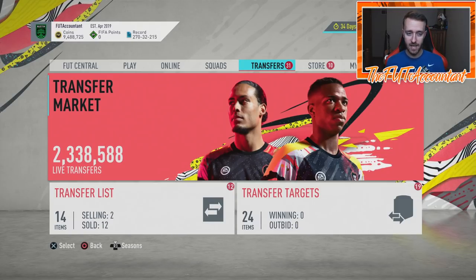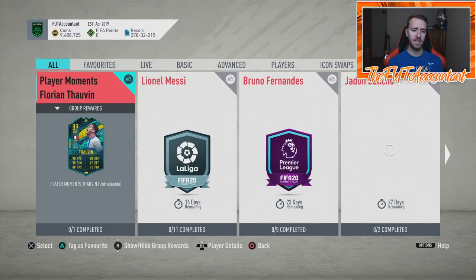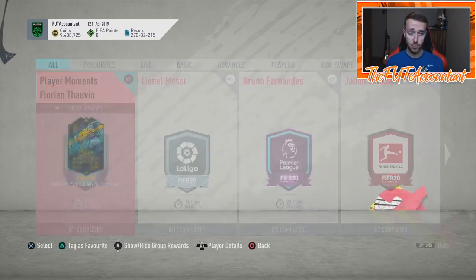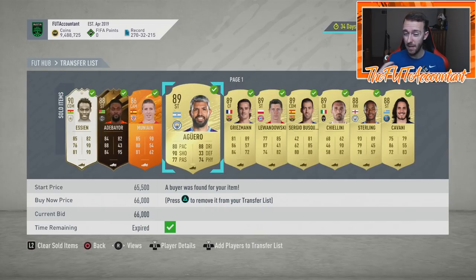EA missed a huge opportunity today to run the FUT Birthday promotion. There were a lot of people in tune with the game today — Friday again, with people at home being quarantined. They didn't take advantage of it, so I guess it's coming next week. Some people are asking if FUT Birthday is going to come today on Saturday — I just don't think that's possible. EA drops promos on Fridays, that's their drop time. I would not expect FUT Birthday to start on a Saturday.